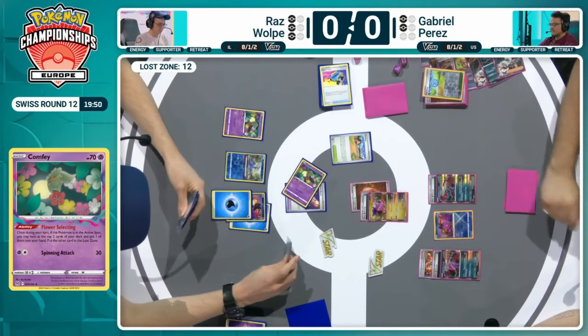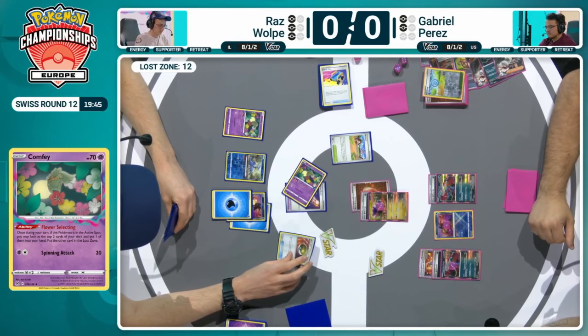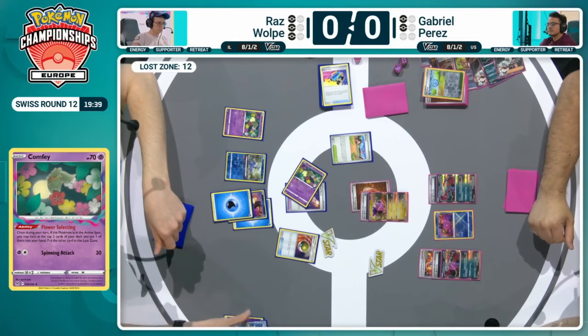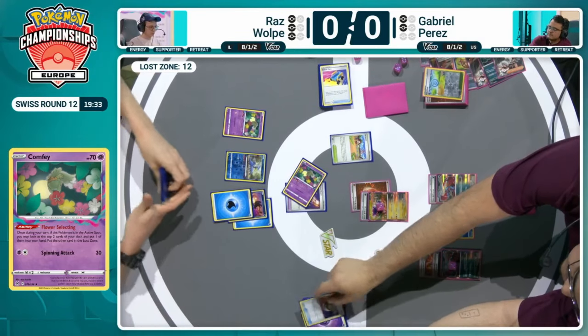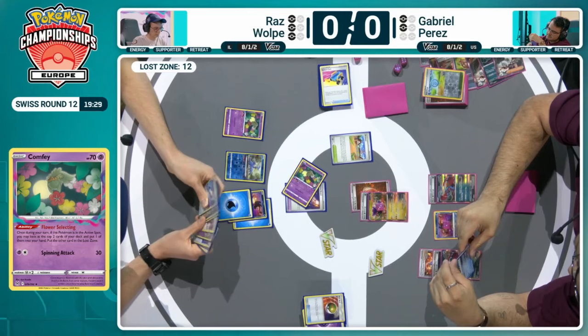It's about time we see that Roxanne. Yeah, it's going to be big — needs to disrupt, needs to make Gabriel miss an attack by missing a dark energy. Raz knew exactly what that final card was — Nest Ball, finding the Iron Bundle and then discarding it. Similar to what we saw with the Escape Rope in previous Lost Box. Using that ability to push your opponent's active out of the active, and then they have to choose a new active Pokémon.